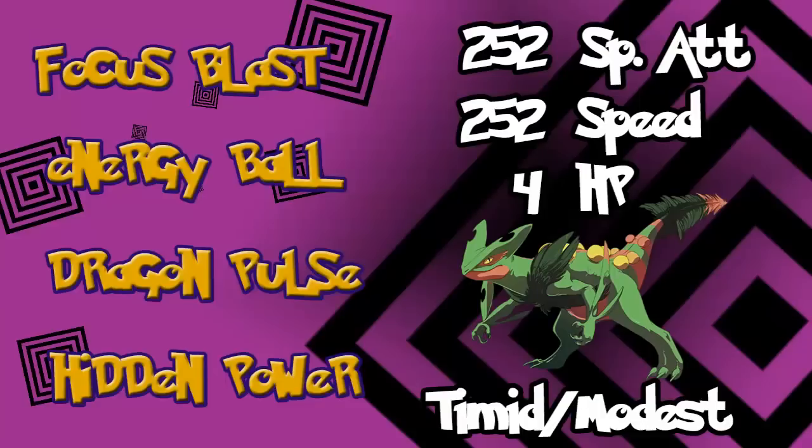We're going to start with Mega Sceptile. As we already covered, it has the ability Lightning Rod and becomes Dragon type. Mega Sceptile has a very limited special move pool, unfortunately, as its physical move pool is fantastic. For moves, I'm going with Dragon Pulse for the first STAB, and Energy Ball — I like Energy Ball because of the 100% accuracy. I don't like moves that miss. Moves that miss are a gamble, and I don't like to gamble my victories.